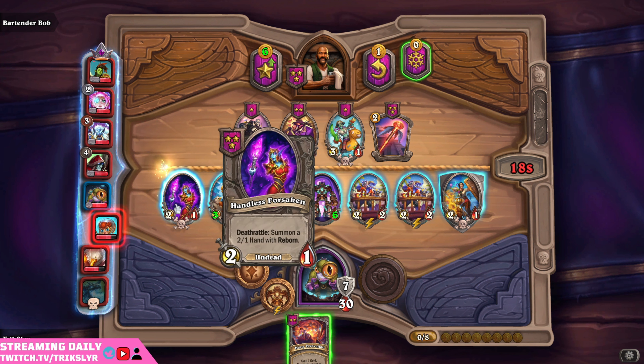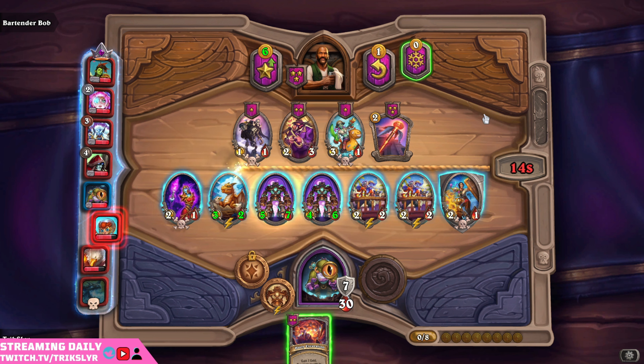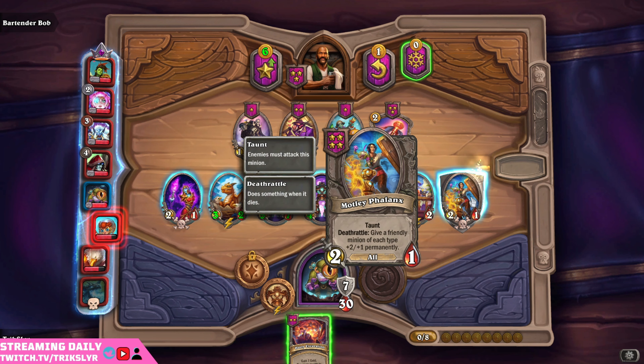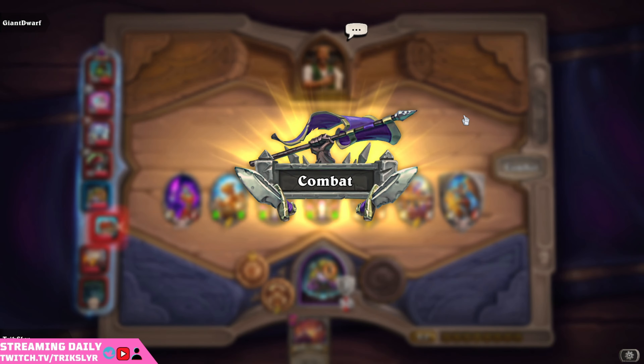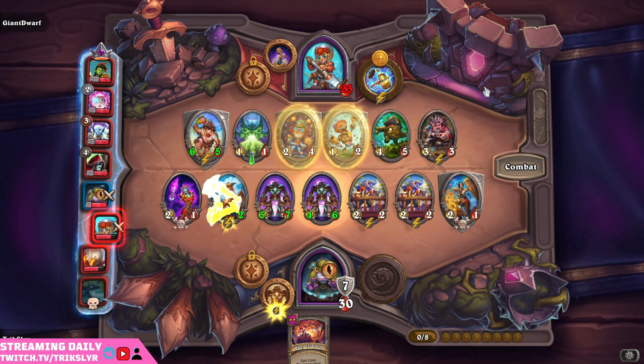Now we are facing off against Automaton, so let's put this here in the front. That way it hits a Divine Shield hopefully — it will buy us time. Do I want to wait that out actually? Hopefully I go second. There are three on mechs — I'm three here. We have a 50-50 chance to go second. If we go second, we get a buff on that, which would be nice from our Motley Phalanx.